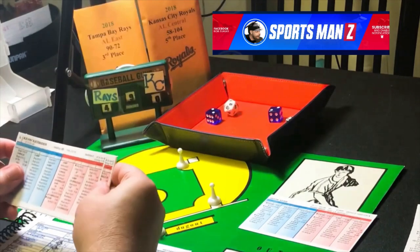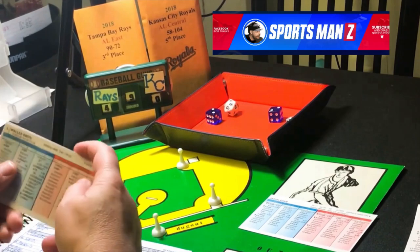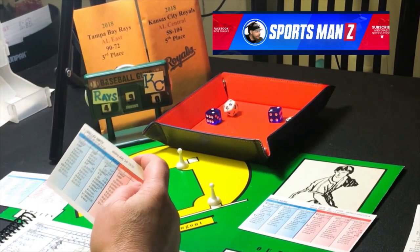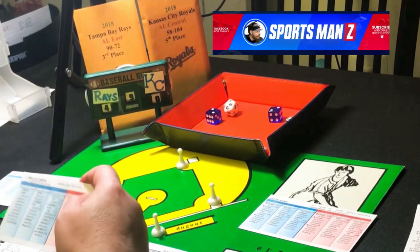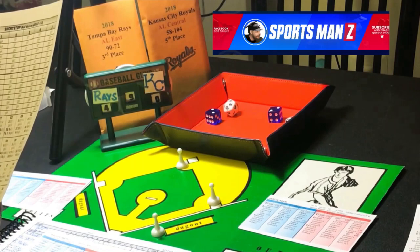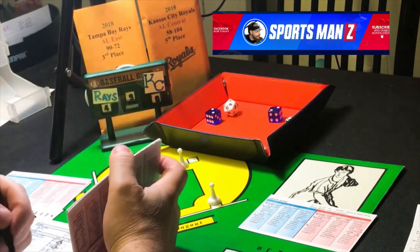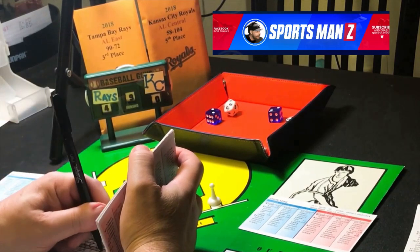Kiermaier gets a 6-4 as a lefty — ground ball to the shortstop. The shortstop for the Royals is a 2, roll is 15 — that's an out, ground ball 6-3. And that's it for the top of the ninth.